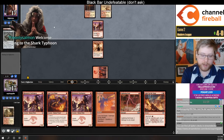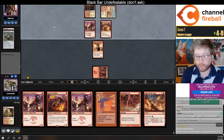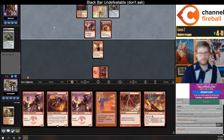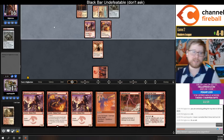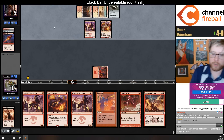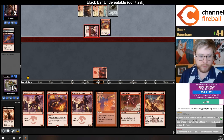I've definitely been running hot this league, but you know, we've won our last seven matches — you have to run hot to win seven matches no matter what. Why does the opponent play Giganta? The most common card that stops you from getting Giganta in this archetype is Bedlam Reveler.